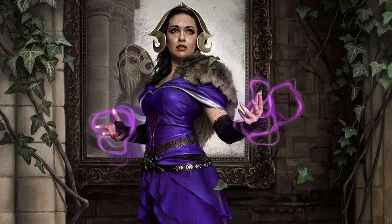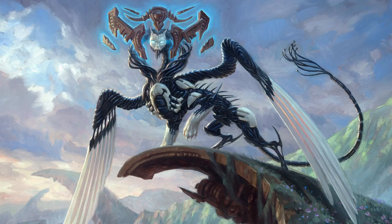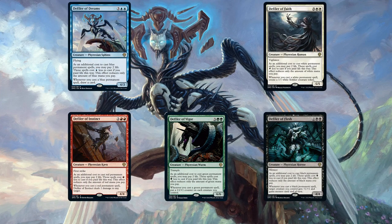Now to the actual list finally. At number 5, well, I could not decide, so I put the entire cycle here — all 5 of the defiler creatures at number 5. It's like I planned this. I don't think they will see very much CDH play except in some specific decks, but for casual these can be a ton of fun. Obviously the blue one is my favorite — Phyrexian sphinx. I did want to test it in my Raffine deck, but might actually just try it in either of my casual Esper decks. Looking forward to playing with these and seeing what fun stuff we can get into with them.